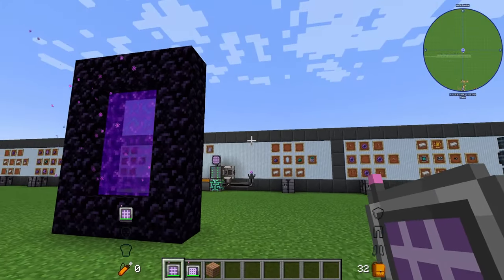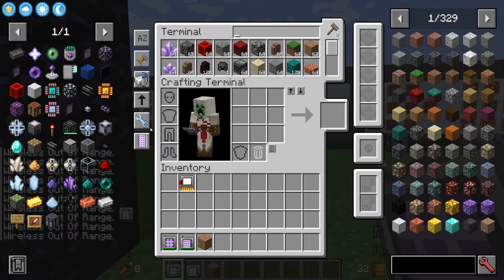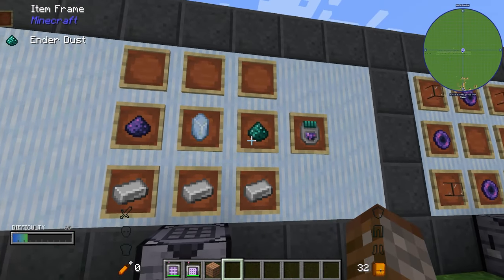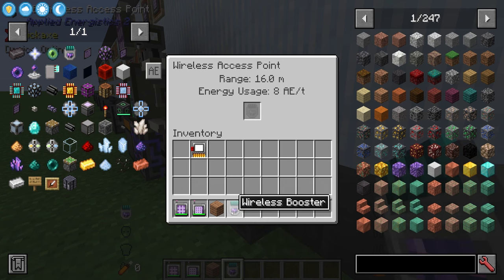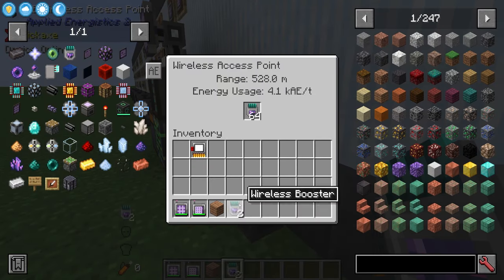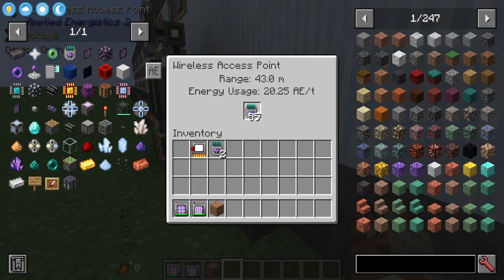Now that we know how these terminals work, if you want to actually increase your signal range you're going to need the wireless booster. The wireless booster is made with ender dust, flux dust, certus quartz, and three pieces of iron — you get two per craft. All you have to do is slap them inside the wireless access point. Each one increases range, and with a full stack the maximum range you can achieve is 528 blocks. Energy usage also increases as you add more boosters.